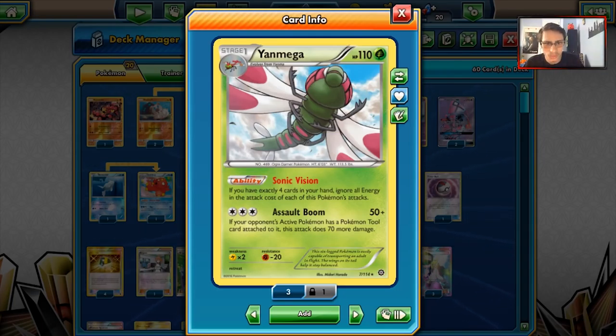If you get exactly 4 cards in your hand, you ignore all energy in the attack cost of each of this Pokemon's attacks. That's actually really powerful — you don't need any energy to attack, so you don't have to worry about digging for energy. You just get to attack for free, which is beautiful. But you do have to manipulate your hand a bit to get it to 4 cards, and there are a lot of ways you can do that.